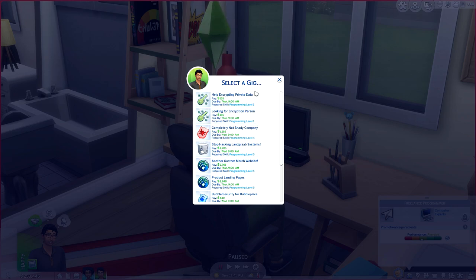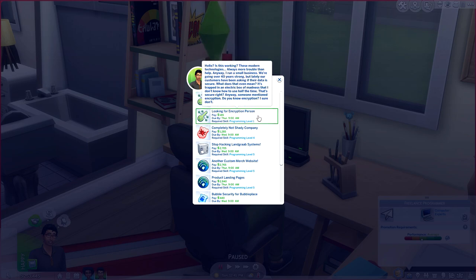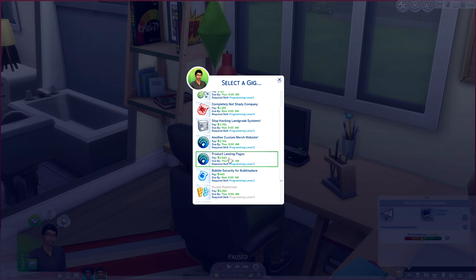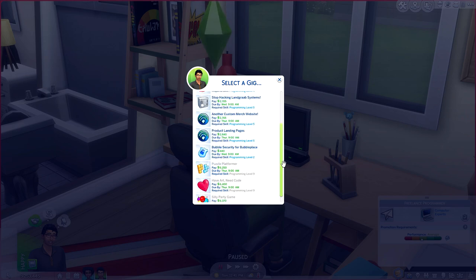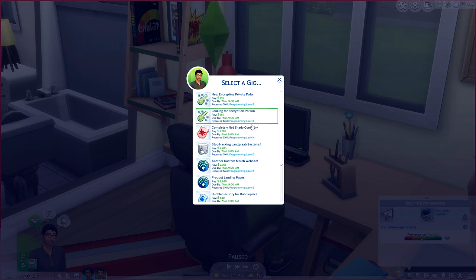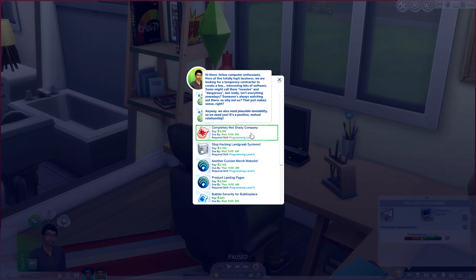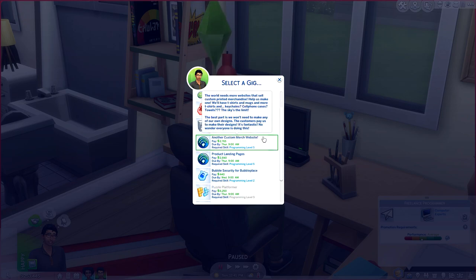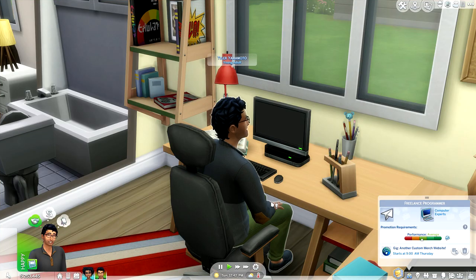Mr. Tyler is a level five programmer so he's in the middle sweet spot. Right off the jump he has options like 'help encrypting private data,' 'custom merch website,' 'product landing pages,' 'bubble security for Bubble Space,' and some others that are beyond his pay grade at level nine. As you can tell, the further you go in your leveling the more options you unlock. I think for him we'll do 'another custom merch website' — he'll get 2765 simoleons, due Thursday at 9 AM.